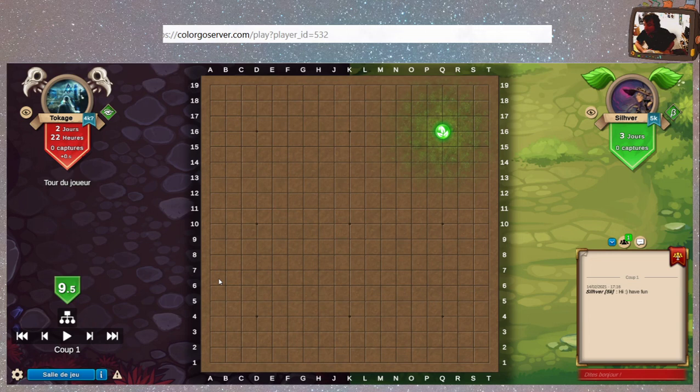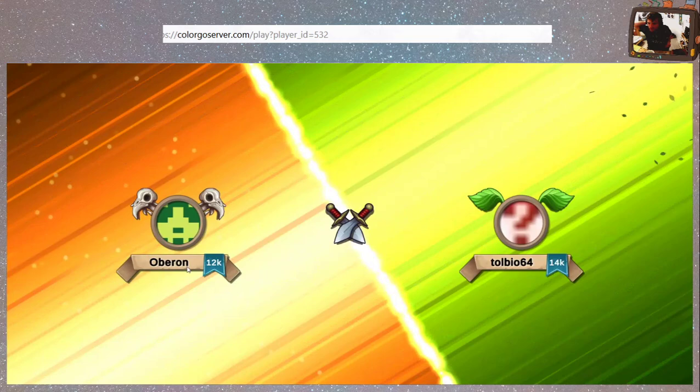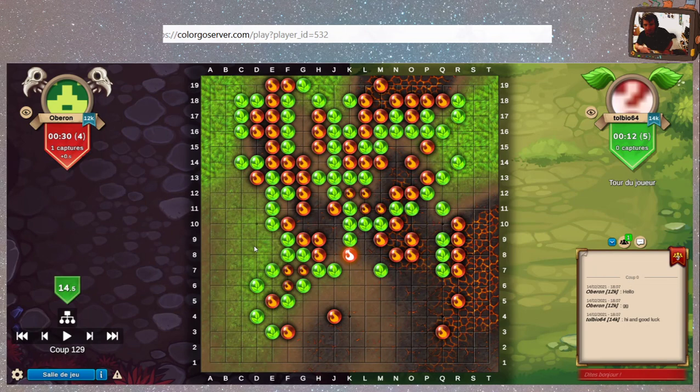C'est vraiment rigolo avoir ce petit truc. J'ai l'impression de jouer à un autre jeu en fait. Du coup c'est pas la meilleure partie pour voir, parce qu'il y a pas vraiment les influences. Donc on va prendre une partie qui est un peu plus avancée. Nouvelle petite animation. Des plantes contre le feu. Le côté feu et le côté plantes — c'est beau.